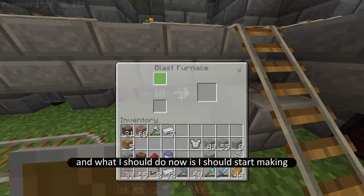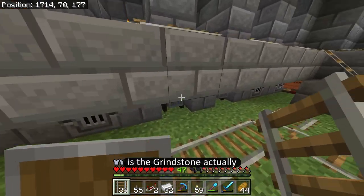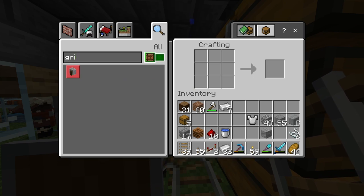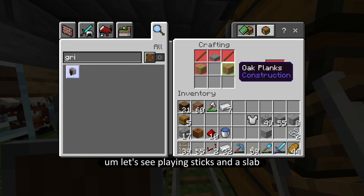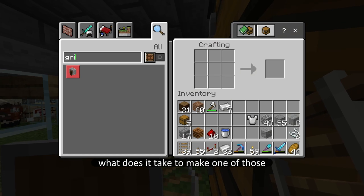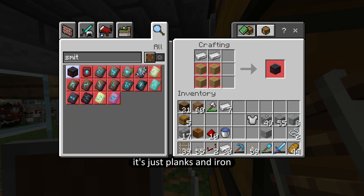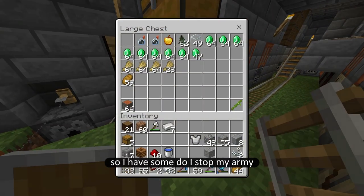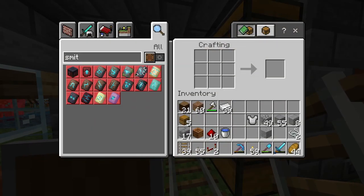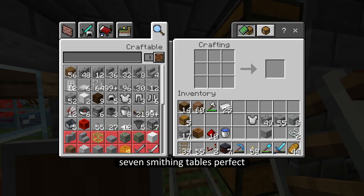Now I should start making these other job blocks. I think the cheapest one is the grindstone, actually. There's also the blast furnace, but I think the grindstone is the cheapest in terms of material. Planks, sticks, and a slab. What about the smithing table? Planks and iron — this one's the easiest for sure. So I'm going to make seven of those. Do I have iron on me? Yep. And do I have planks? I do have planks on me. Seven smithing tables, perfect.